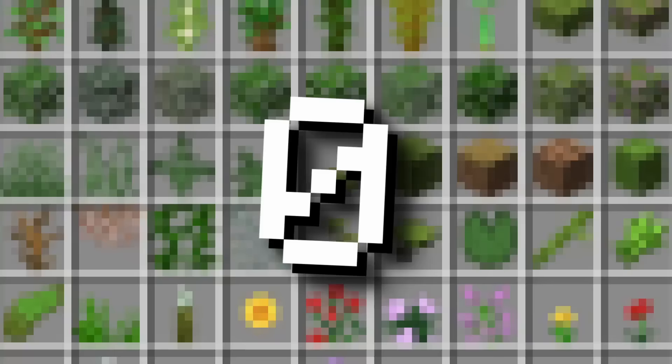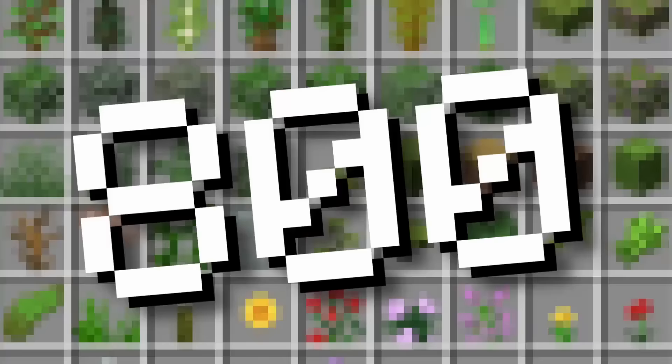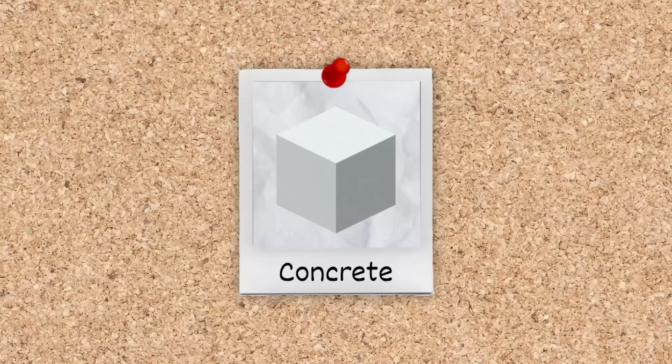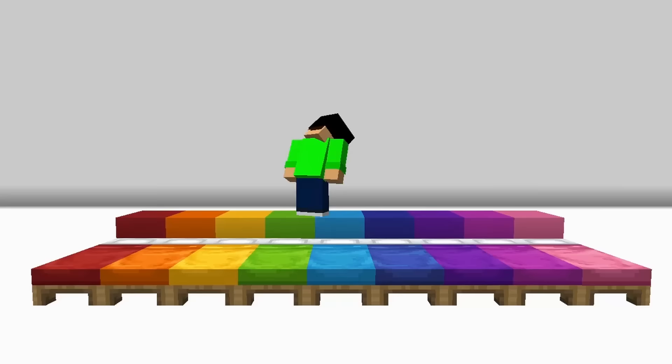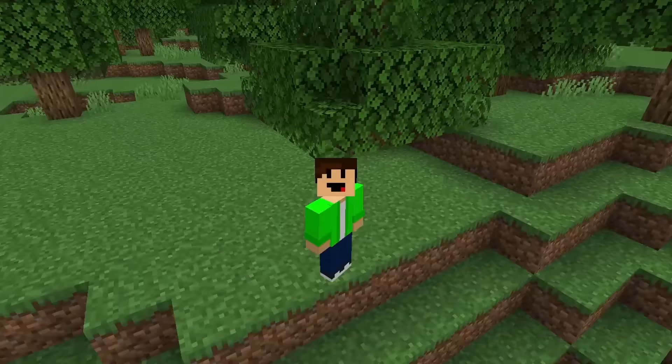There are over 800 different blocks in Minecraft, but in this list there's only going to be over 600 because I'm not going to rank any color variation. For example, I'm going to rank the block of concrete, just not every single color variation like lime green or magenta concrete. This only applies to color variations like colored beds or colored wool. I am actually going to rank every single variation of, say, wooden planks.